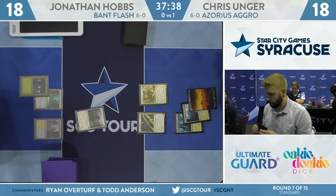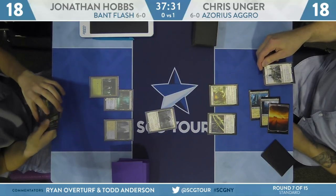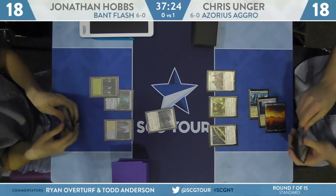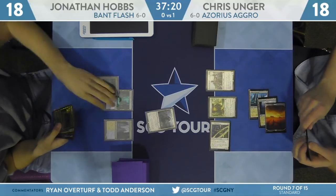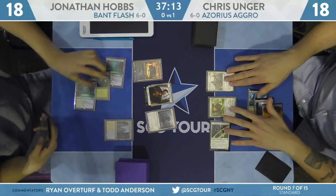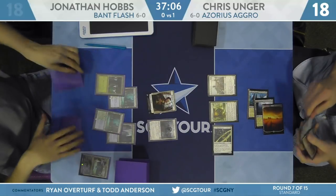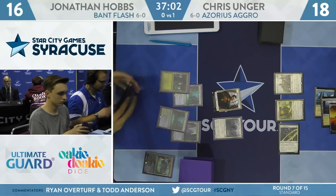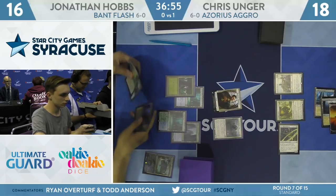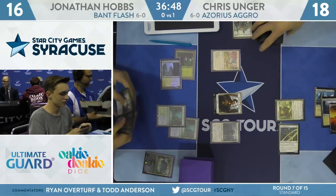Benalish Marshall could be a big factor here — and indeed Unger has the third land and it is Benalish Marshall. Hobbs isn't great at interacting with that on the stack; he has Growth Spiral and may be bluffing a counterspell. There is an attack with the Enforcer — Hobbs plays Growth Spiral, puts in a Breeding Pool, makes a 1/1, and takes the 2 down to 16. With a handful of multicolor cards, you don't want to trade Law Rune Enforcer for Hero of Precinct 1. Hobbs has Baffling End, and uses it on the Marshall — that'll be exiled.